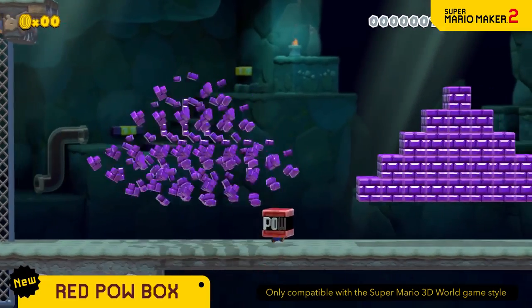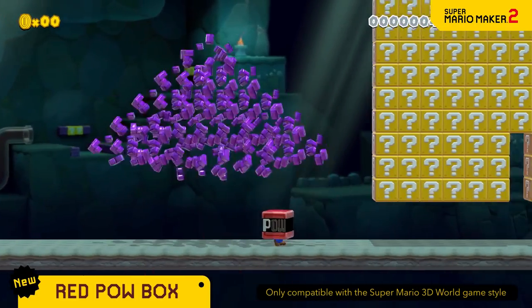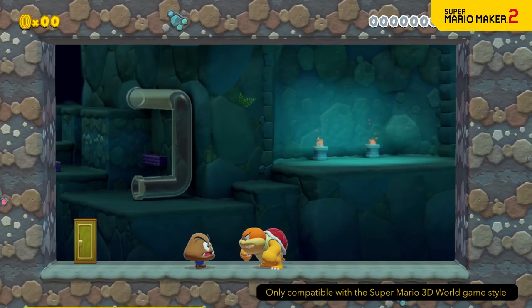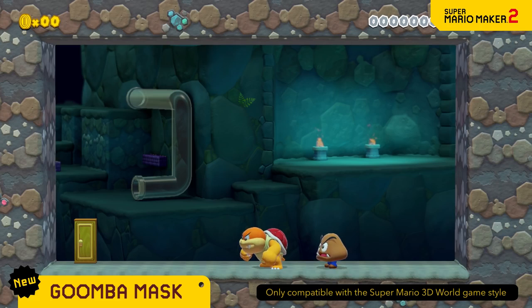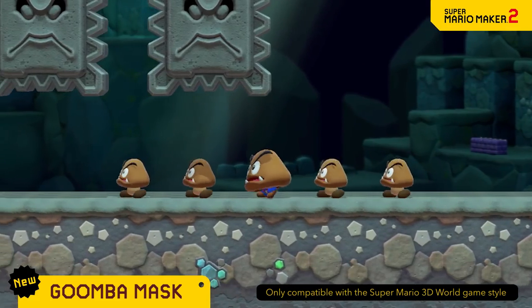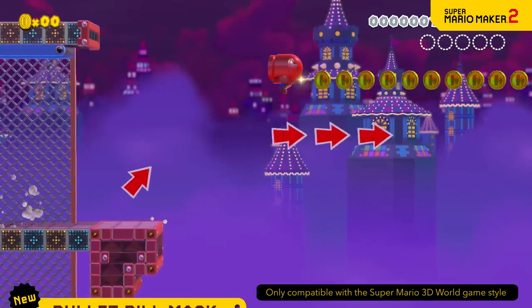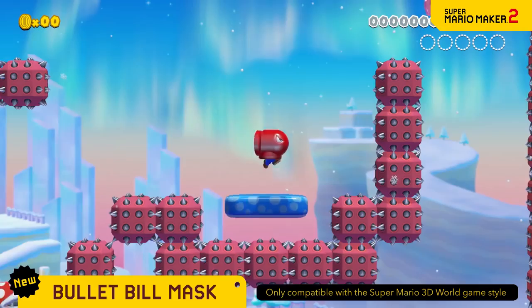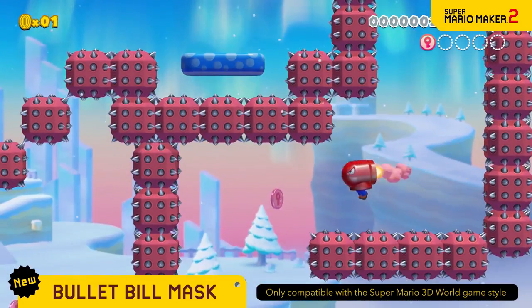With the red POW box on your head, you can unleash a POW! It's good for three uses. Wear a Goomba Mask to become one with the Goombas and fool your foes. Crouch down and you'll be even more convincing. Don the Bullet Bill Mask to gain the power of horizontal flight. Fly as much as you'd like while time remains.